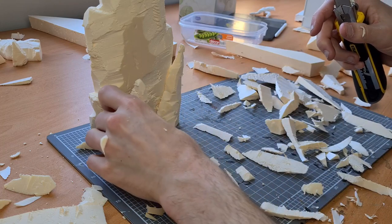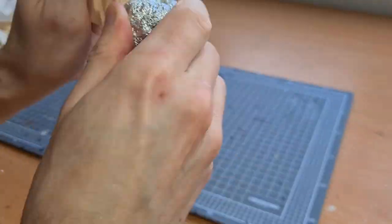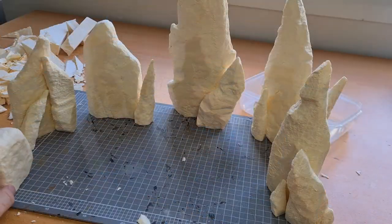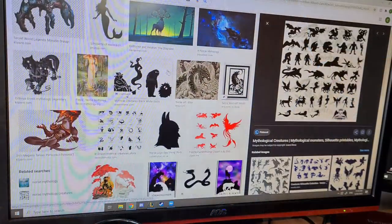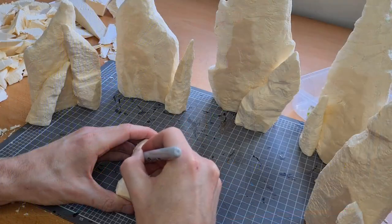I grab some foam and begin carving out some shapes, and as always, texturing it with an aluminium bowl. We're going to make five different stone formations. As a potential awesome plot hook for your campaign, we're going to research some viking creatures and we're going to carve them into the stone, just like the bosses of Valheim.